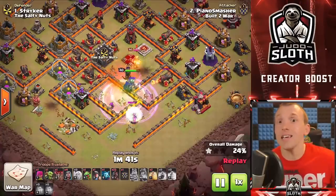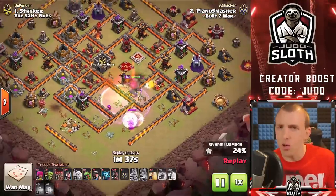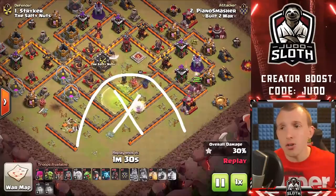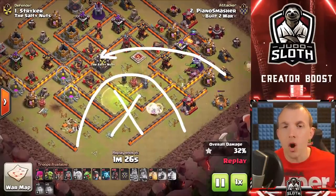It's very similar to any kill squad that you would do — let me know if you'd like to see a video on kill squads. In this example the Queen Charge has driven into the base, taken out huge amounts of defenses, and created pathing for the Hog Riders to come around the base, which is really critical. Those are some quickfire tips for the Archer Queen Charge.